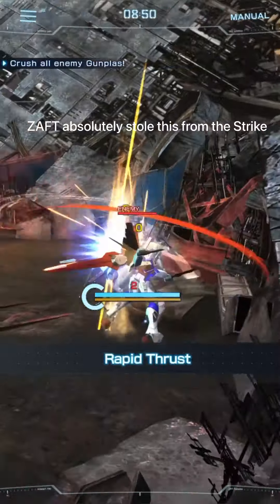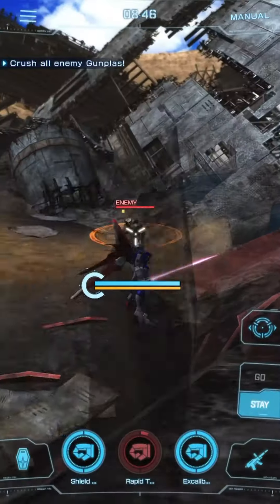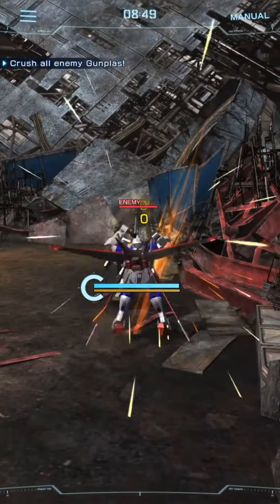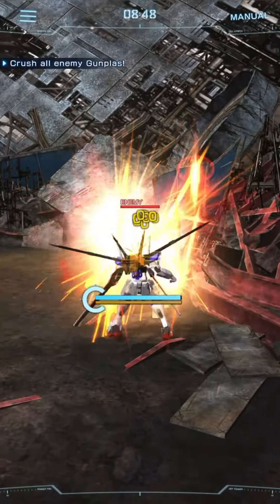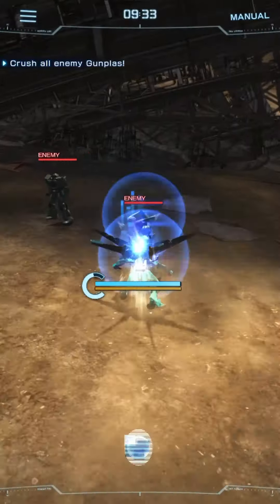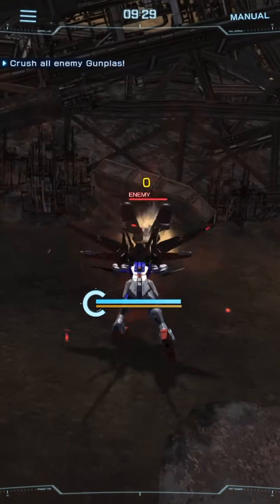This attack is also a surprisingly good recipient of flat damage traits because of how many hits it has. Flat damage, of course, applies at the very end of calculation — so if I have a 300 flat damage trait with 16 hits, that's 300 times 16 extra damage to my attack. Some use.